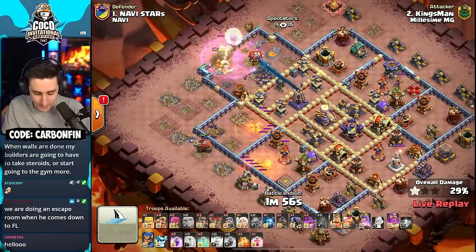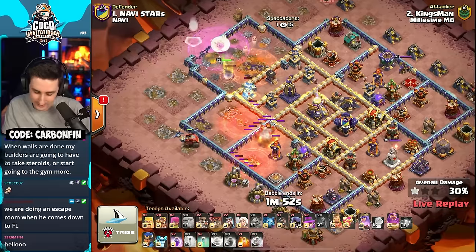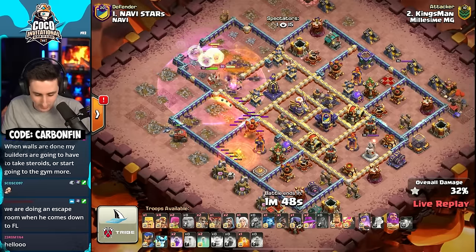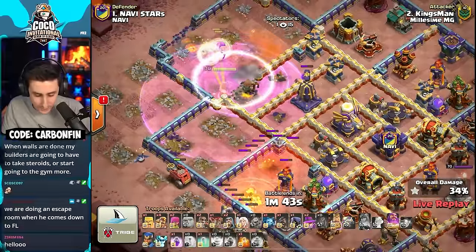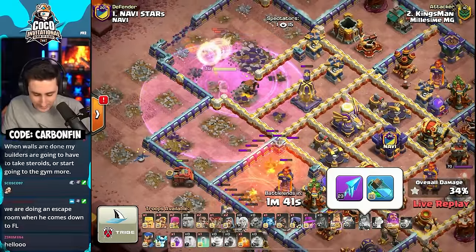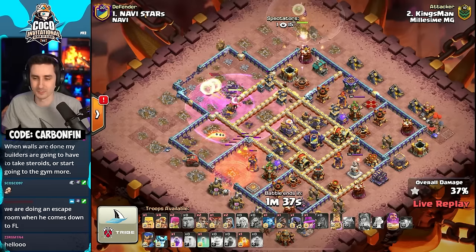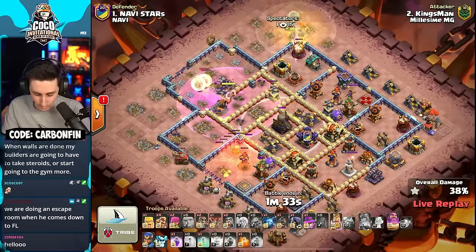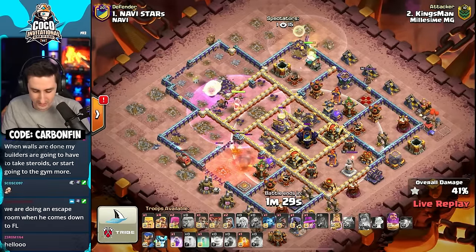He's got a couple wall breaks — he has to adapt, sending the warden in now. There's the invis on the queen. The queen is dead — ripped by eagle shots and the monolith, she goes down. The warden walked to the core with ability. He decides to send in the RC but hasn't lured out the clan castle. This is not good.